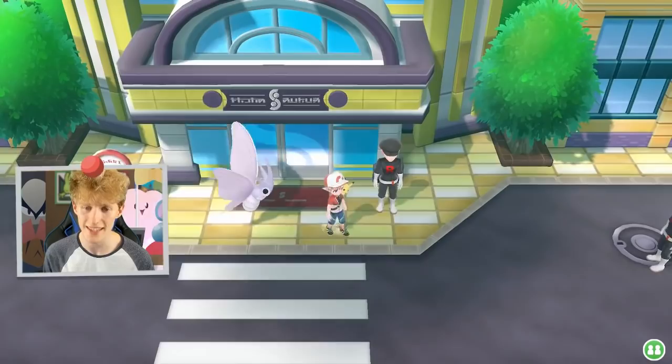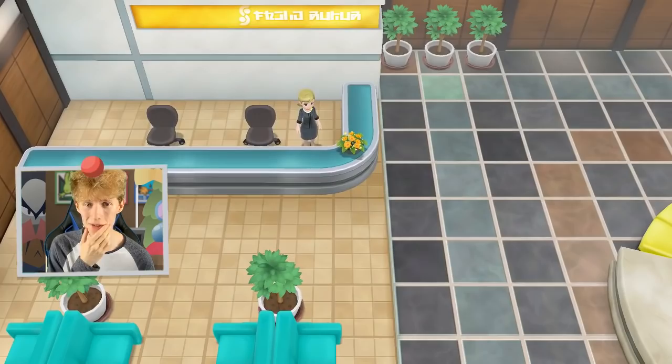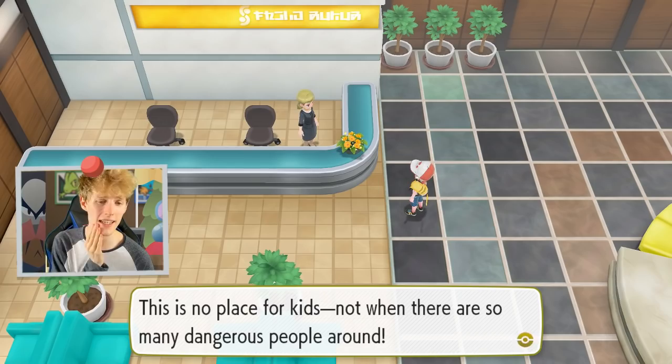Anyway, there is a Pokeball over there that I just saw. The receptionist will be like, 'Go away — we're under attack, it's a disaster, please. There's no place for kids when there are so many dangerous people around.' I'm the danger around here — quoted by PD102018.